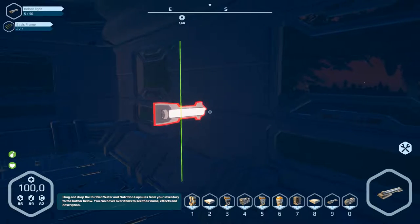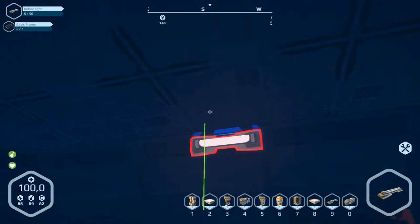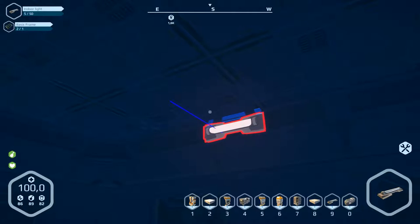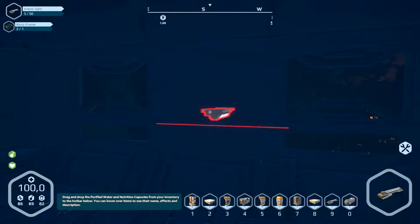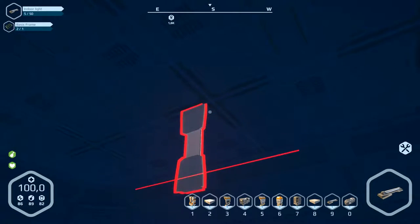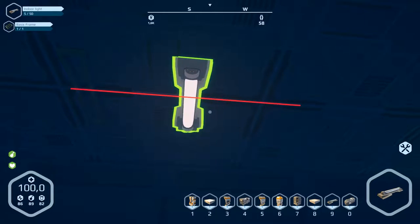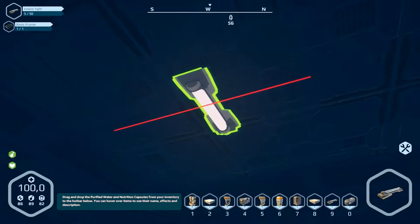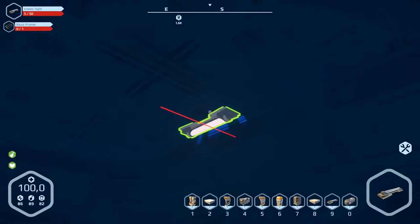Nothing - doesn't work here, that's a problem. Can we build this at the location? Rotate... doesn't work here. Okay, that will work. So let's do this here, and another one over there. Let's go over here - two of them will be enough.